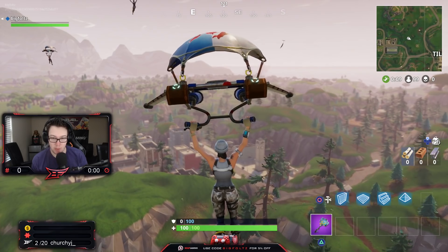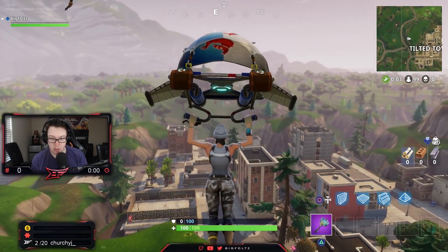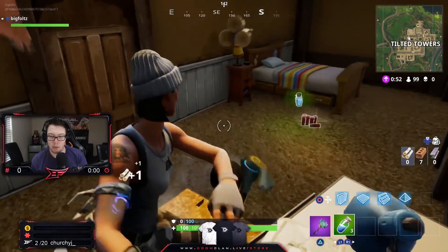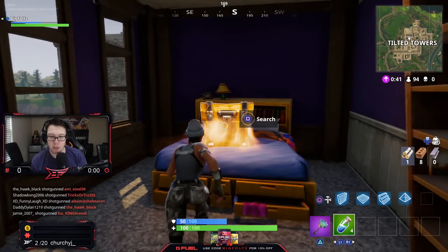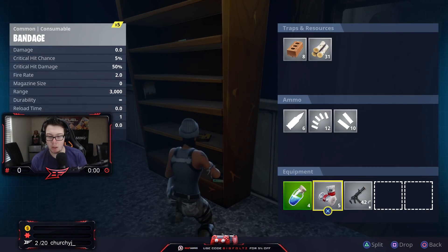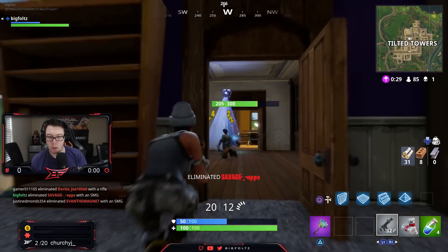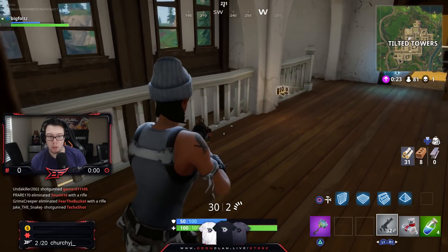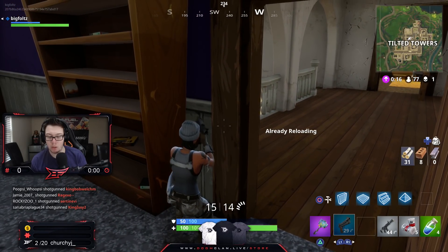All right, let's see what we can do here. The new map, man — this is lit. Last time I landed there, I think. I need a gun now — please. Don't shoot him. I'm camping.